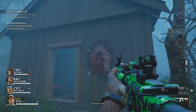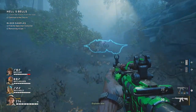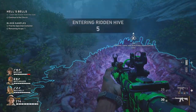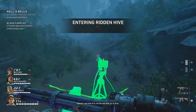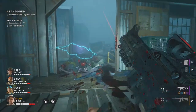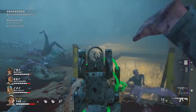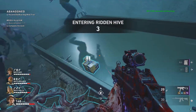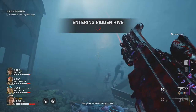Ridden Hives are special stages that you can enter in any stage or any Act, as long as it's not the final of that Act. They tend to randomly spawn in certain locations, so it's best to know where to find them. You can only enter the Hive if all players are already inside the vicinity — so if someone is trolling and just doesn't go close, it will be a waste.